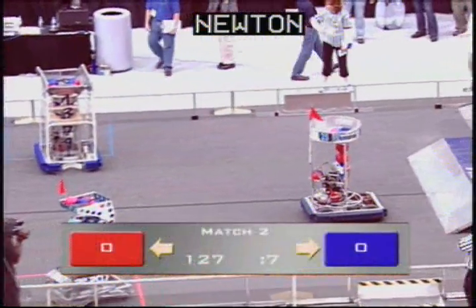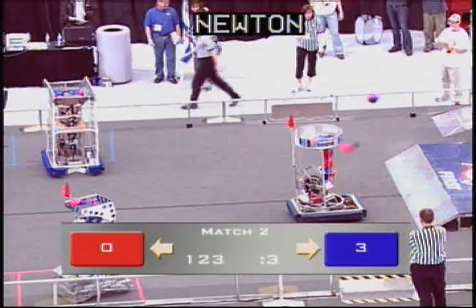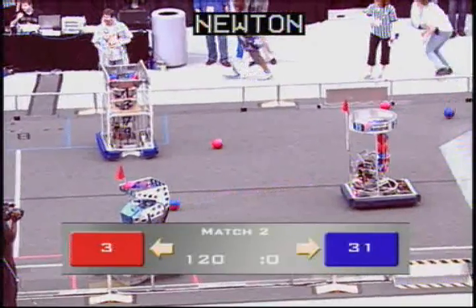Here we go, we got five. Robots moving autonomously, quickly over on the left side. Robots putting it into that blue center goal. Robotics shooting it off to the side for the red. 2-0-7 trying to shoot it from the starting position, but they don't make any.